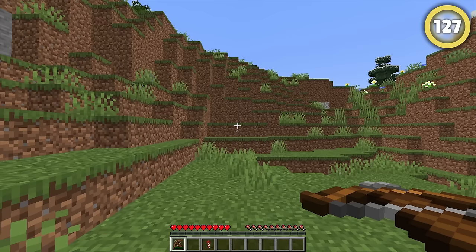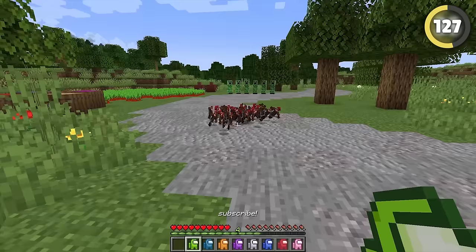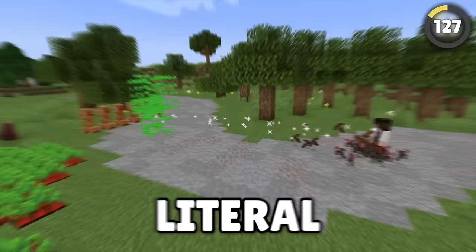You know how you can preload crossbows with an arrow or firework? Well, it turns out you can do this in bulk. Fill your inventory up and then spam drop and fire the crossbows to turn yourself into a literal machine gun in Minecraft.